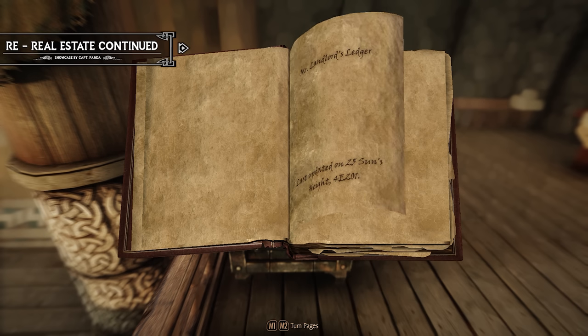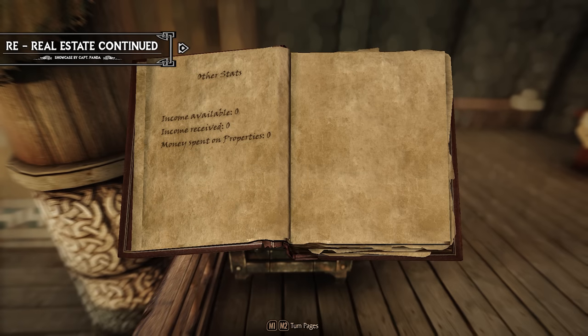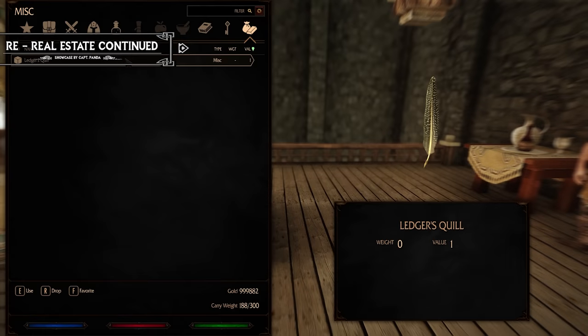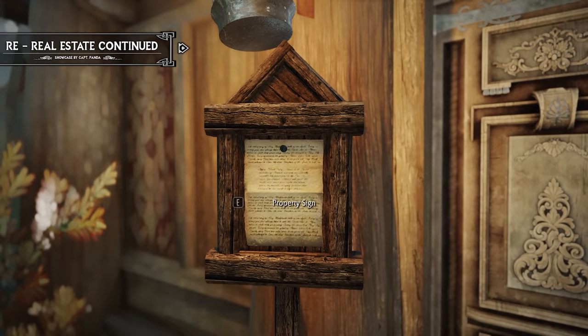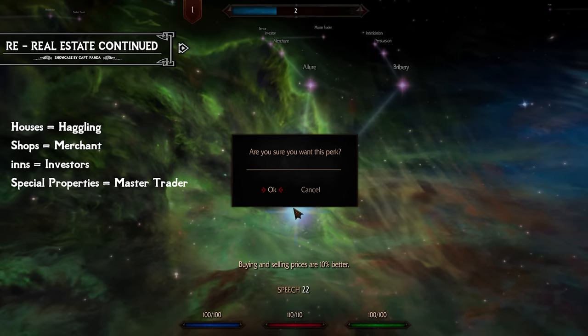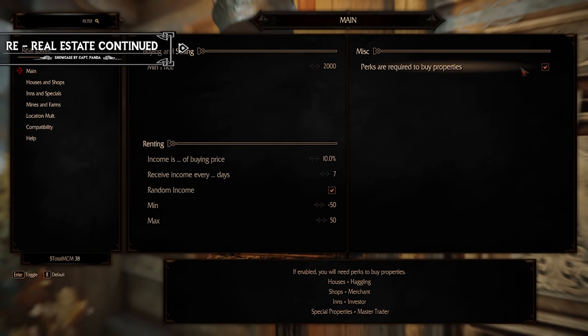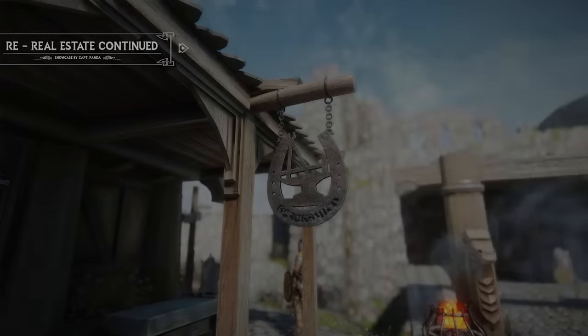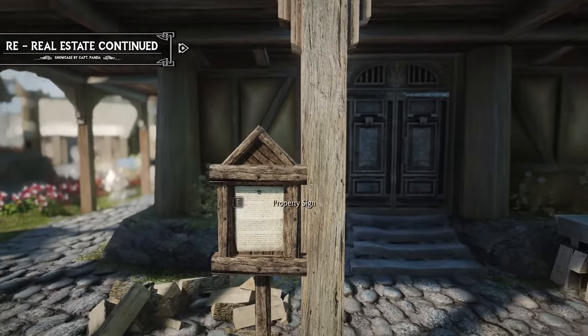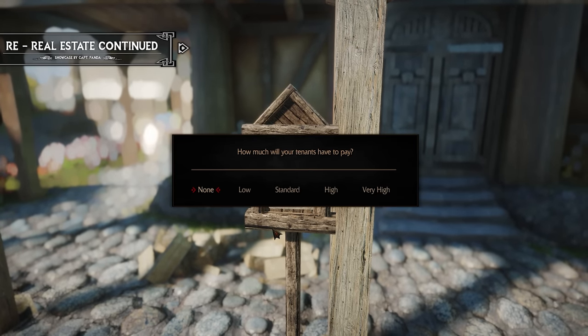The Master Ledger allows you to review your current property status, providing an overview of your properties and their respective details, while the Ledger's Quill is used to update and manage your properties. Before purchasing any properties, ensure that you have unlocked the specific perk requirement associated with them, though you can disable the perk requirement feature in the mod settings. Then simply look for signs indicating that a property is available for purchase, which will be displayed at the respective properties.